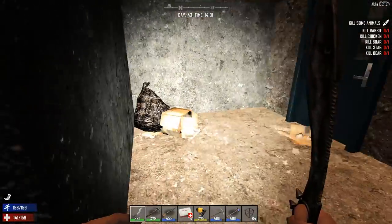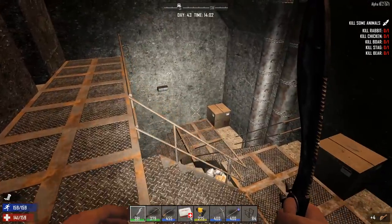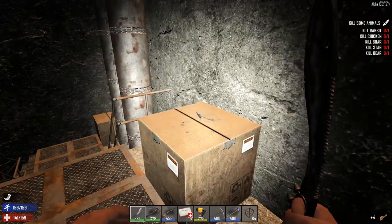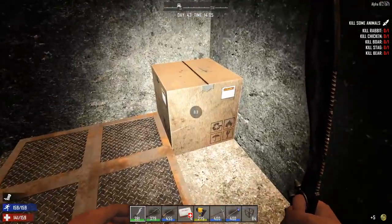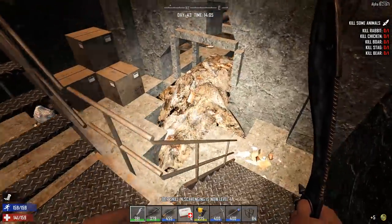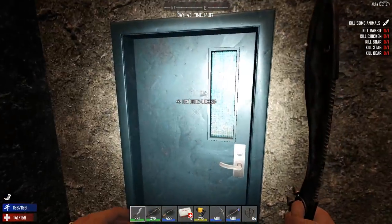Locked. We've got some doors here. Let's check the garbages. Maybe that's why I wasn't getting any treasure maps - I wasn't looting the freaking garbages. Let's come up here and finish up this top floor before we go upstairs.